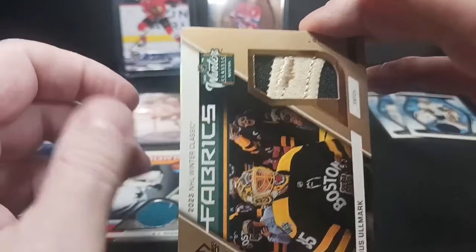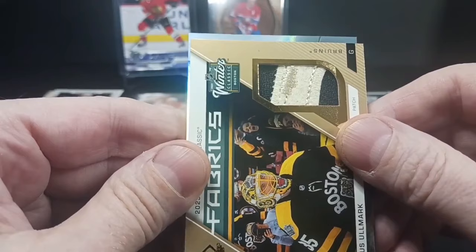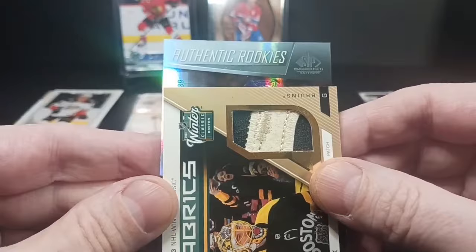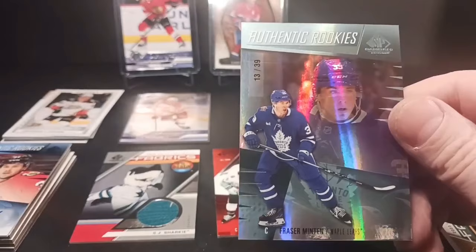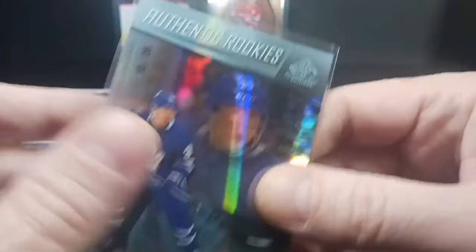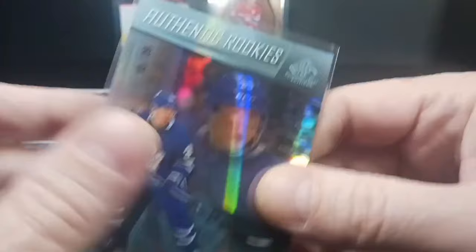I got a rookie on the back and I don't know — like this could be big or it could be not so big. It's numbered out of ninety-eight — it's a winning card. But base rookies are awesome in this because they are jersey numbered. This one's out of thirty-nine. Fraser Minton, to go with my Bobby McMahon — that is sweet! Maple Leaf collector that I am. Fraser Minton is at least one year away from the bigs, but he's played really well for Kamloops in the WHL. He had an appearance with Team Canada in the juniors where they didn't play so well, but Fraser Minton — I am not upset by that at all.